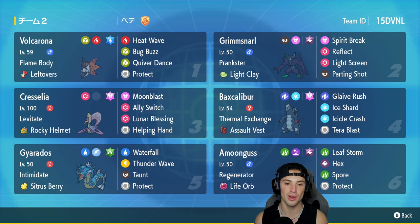In the third slot we've got Cresselia — this Cresselia doesn't even have Trick Room, its main purpose is support only. It's got Levitate, Rocky Helmet as item, rocking Ally Switch, Lunar Blessing, Helping Hand, and Moon Blast. Fourth Pokemon is going to be Baxcalibur, one of my favorite Pokemon from Gen 9. With the Ice and Dragon type, it's got Normal Tera alongside Assault Vest as item, rocking Glaive Rush, Ice Shard, Icicle Crash, and Tera Blast with that Fairy Tera type.